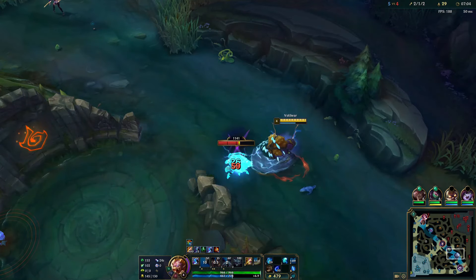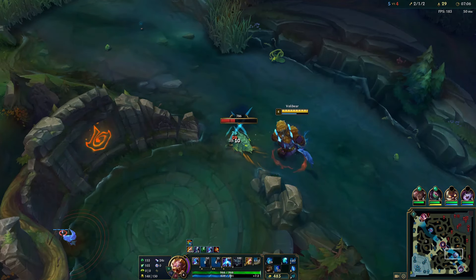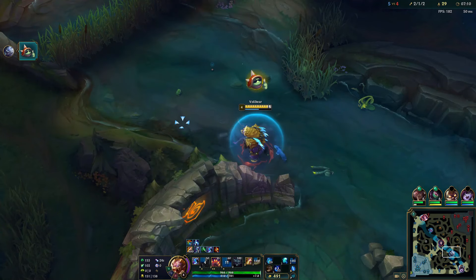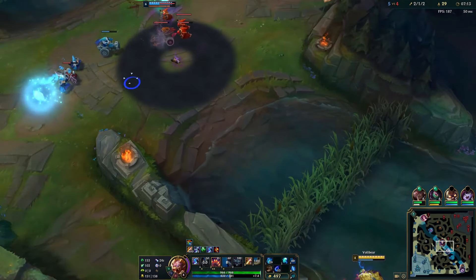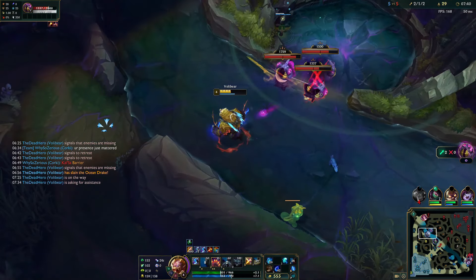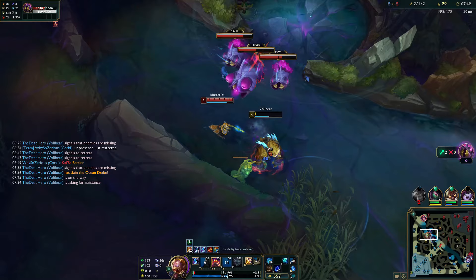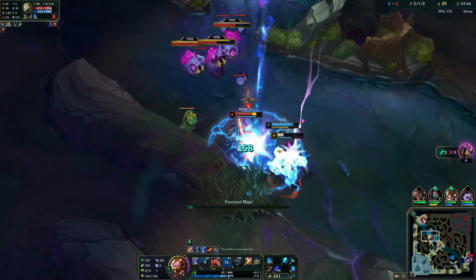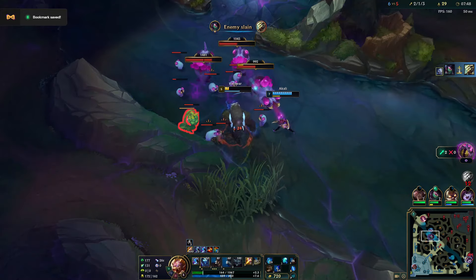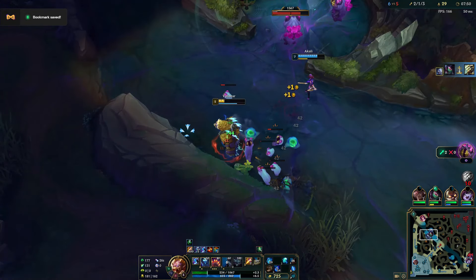At this point I anticipated Master Yi to engage in a 1v1 in the river, but instead he stealthily snuck in and stole the scuttle crab with smite. Here's the kicker: knowing he's just used smite gives us a tactical edge. Without it, he's less equipped to contest an objective, meaning we can now force a play on the map. By aiming for an objective like the grubs, we can shift the fight to a more favorable part of the map.